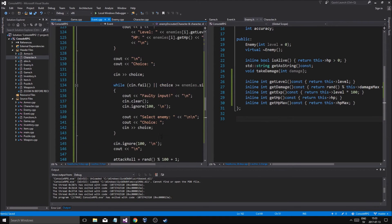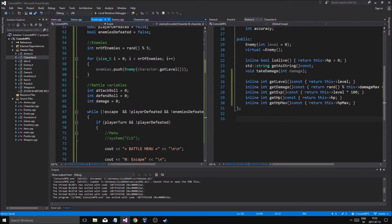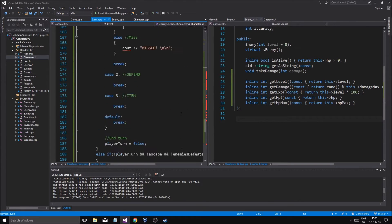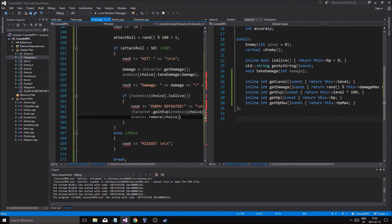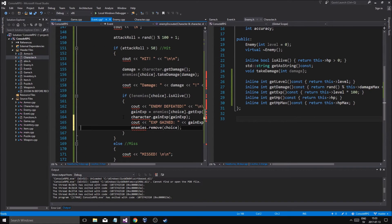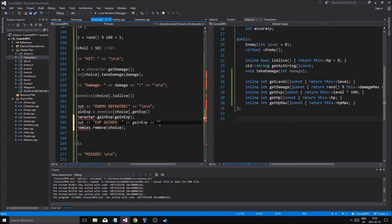And first of all we're going to have to make a new integer here — int gain exp equals 0. We'll go down to where we had our gain exp. So gain exp equals this, and then gain exp — cout 'Exp gained', gain exp, new line.